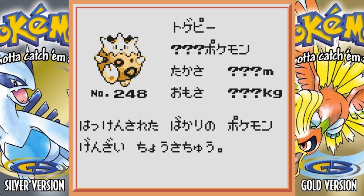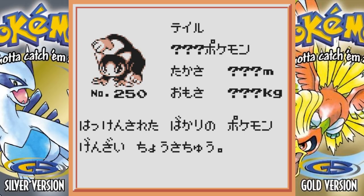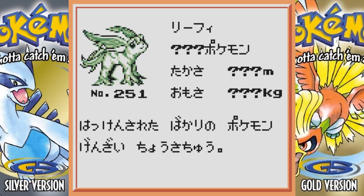Beta Togepi looks pretty much the same. Beta Snubbull pretty much looks the same. Beta Aipom — its name literally translates to 'tail' — is kind of interesting, though I like the design we have now. The last one is apparently beta Leafeon. Leafeon is a Pokemon that didn't get released until Gen 4, so it's interesting that it was originally supposed to be a Gen 2 Pokemon. I like how they only gave us Umbreon and Espeon in the end — three would have been a bit much.